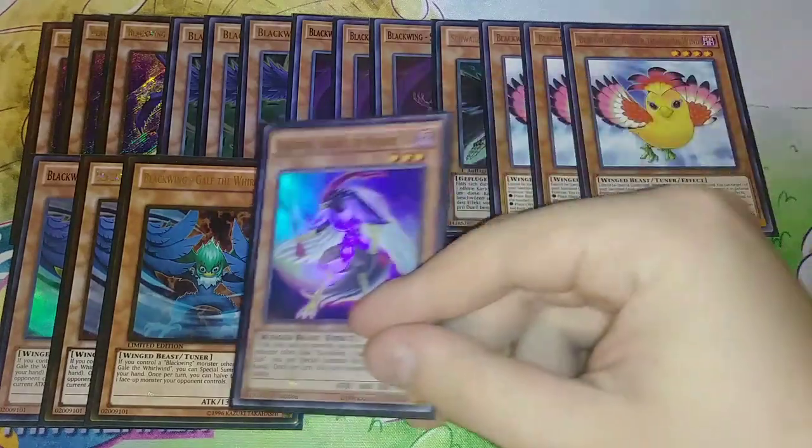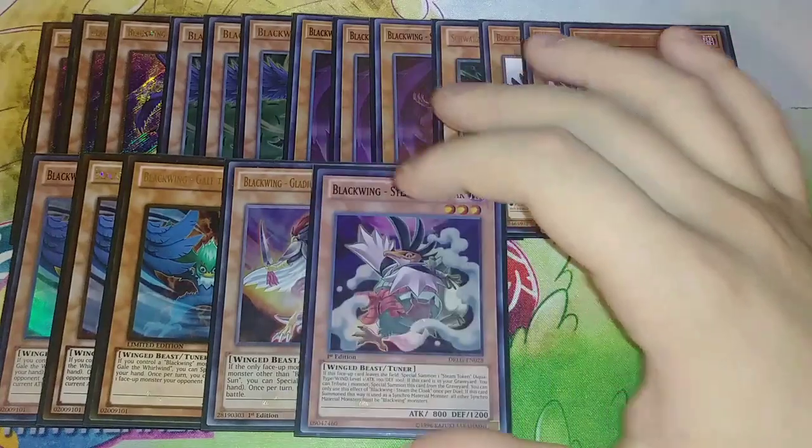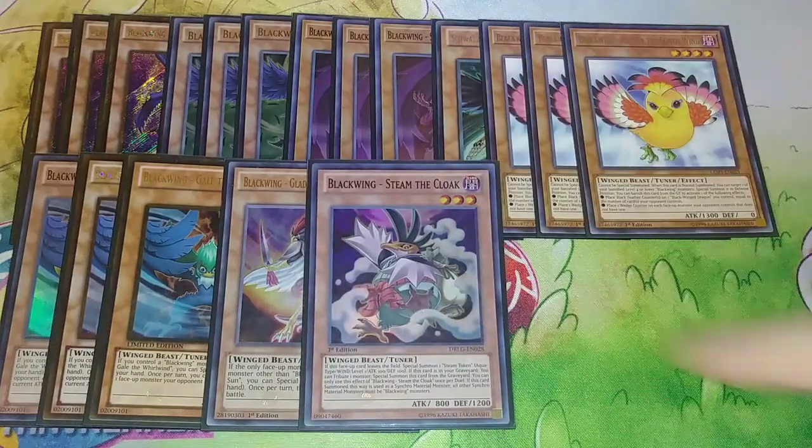Then I play one Caligo Claw Crow, the Midnight Sun. Basically, you can special summon it from your hand if you only control one Blackwing monster — it's used for Synchro combos to go into Level 7, 8, or 6 Synchros. Then I play one Steam the Cloak, which is here for token generation. I was playing two but took one out because I wanted room for a crazy tech card that I'll show at the end of the video — it's what actually won me the whole tournament.